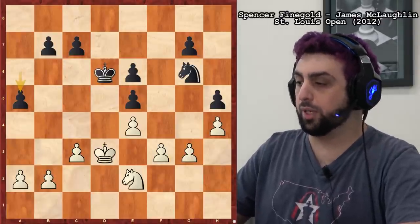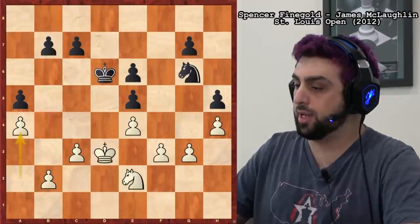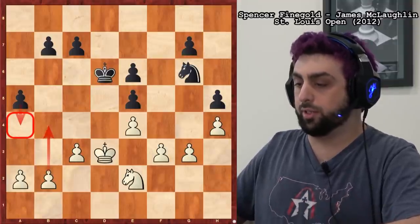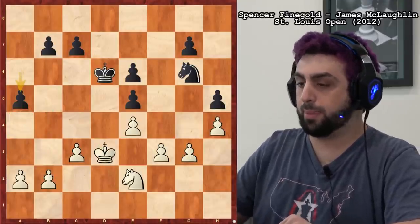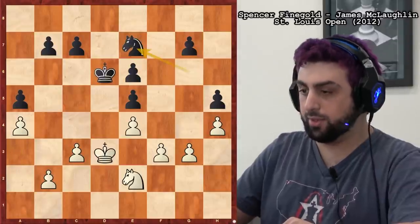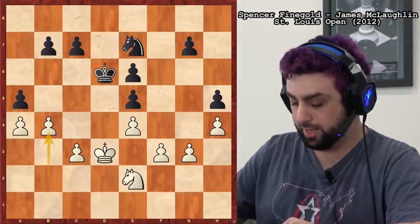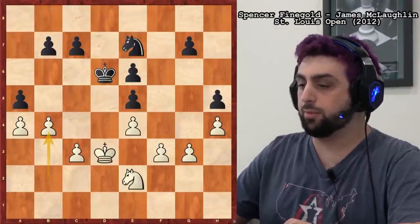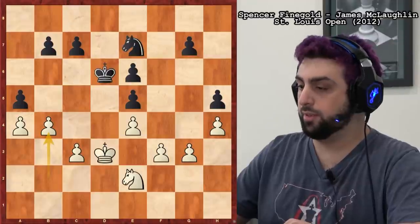Now the idea is to break with B4. You could play B4 right here — that's a good move. I played A4 first because I was concerned about B4, A4, and him closing it down. I really don't want it to be closed. But A4 or B4 — both moves share the same right idea: just to play B4 eventually. And I did play B4. Even here he's not losing; he's surviving with best play. But his next move definitely helps me out again.